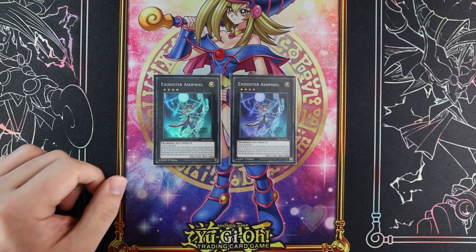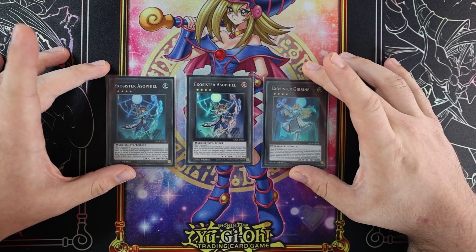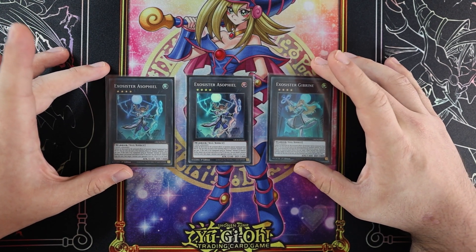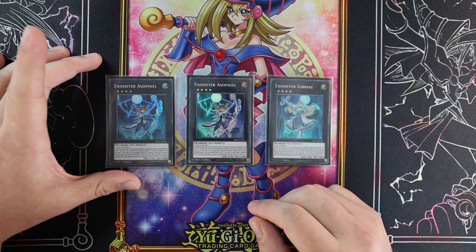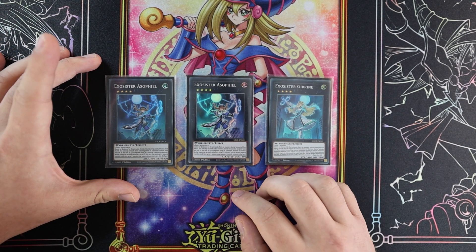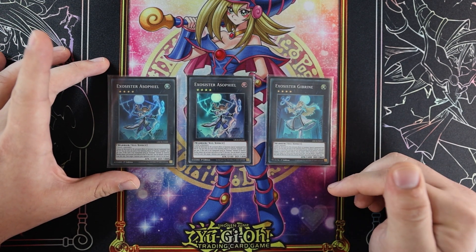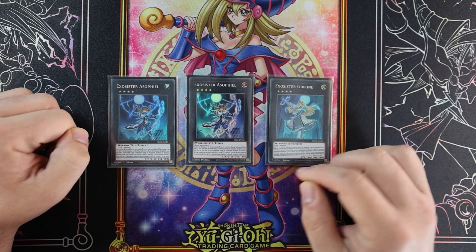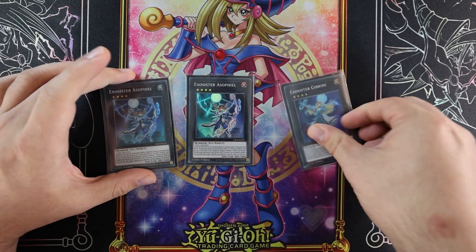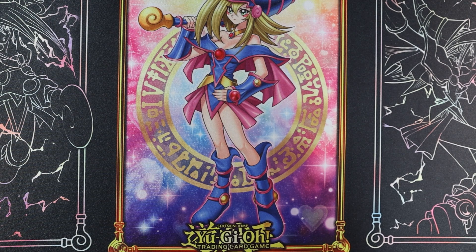We have two Abyss Dweller and one Jabreen — you could play two Jabreen and one Abyss Dweller like the list from the weekend, but I think Abyss Dweller is better as a two-of. Never really had an issue with either coming up too often. One's a negate and one's a compulse. You've got the inner-archetype Abyss Dweller — just really good cards.